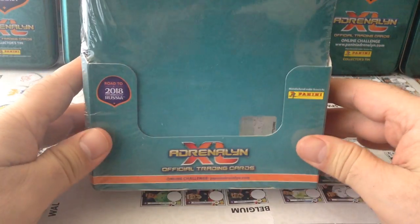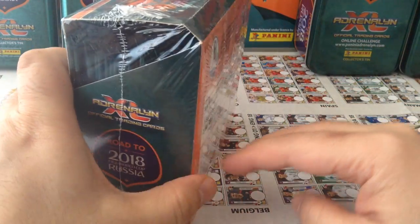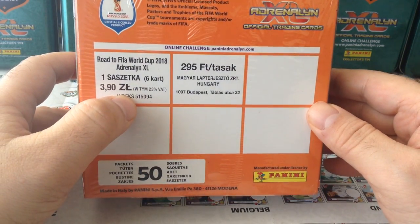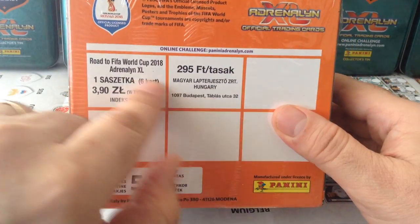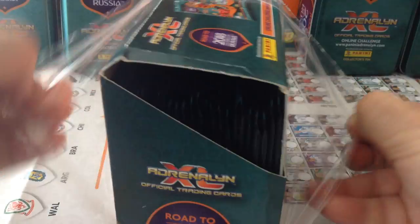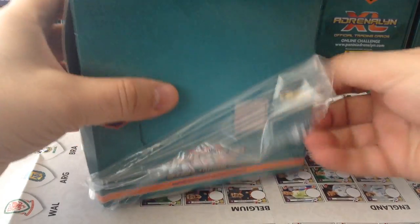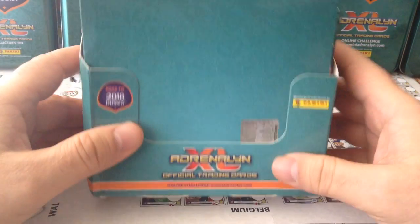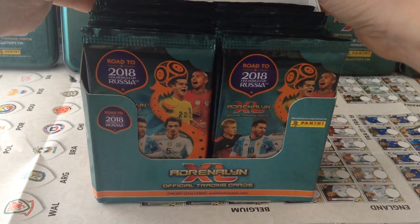As you can see here, this is the new product. This is a 350 booster pocket box. This is the Polish and Hungarian box as you can see here in the back. This collection has just come out all around Europe and there are two different editions. This is the international edition and there is a UK edition that will include all home nation countries.